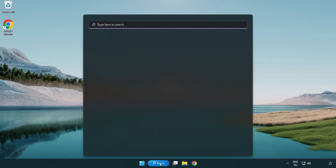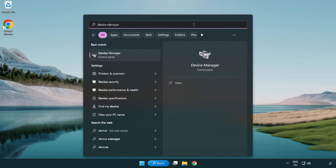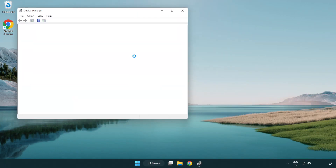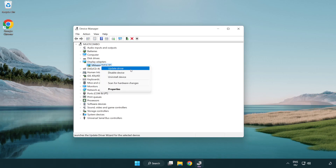Click the search bar and type Device Manager. Click Device Manager. Click Display Adapters and select your display adapter. Right-click and update driver.